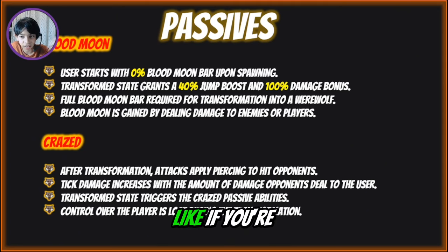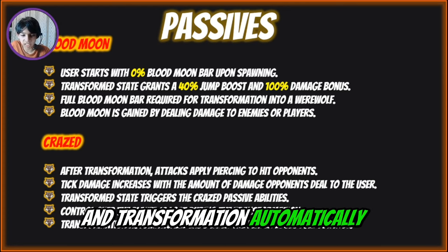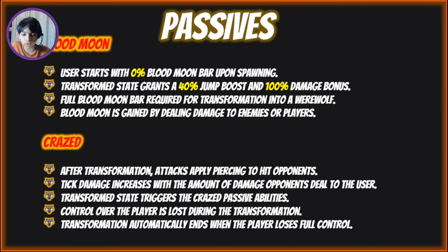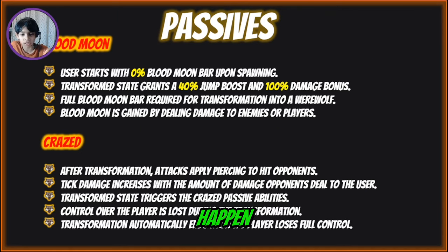If you click right you'll go left, so it's really confusing. In PVP you need to be good at it — you need to adapt to the reversed controls. So it's basically like if you're bad you're good, and if you're good, you're also good — it's kind of weird. This is pretty good for new players too. The transformation automatically ends when the player loses full control, so they don't just go everywhere.